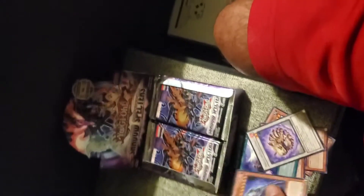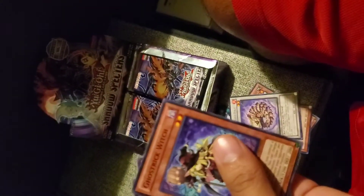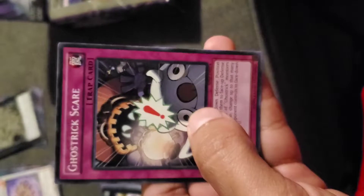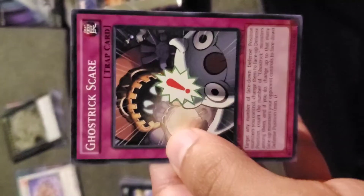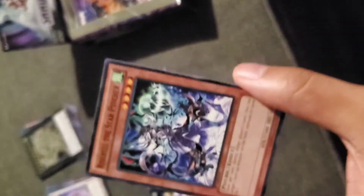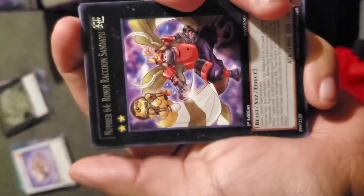We got Vampire Grace once again. And the last three cards of this pack: Ghost Trick Scare, Mystic Tree Dragon again, and Rise Bell the Star Psyker. So that is our fourth total booster pack.